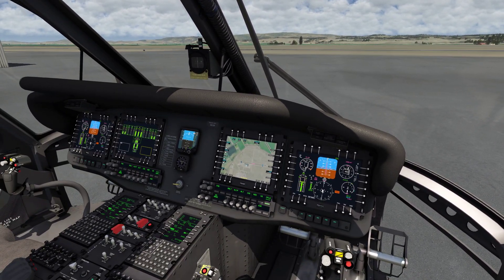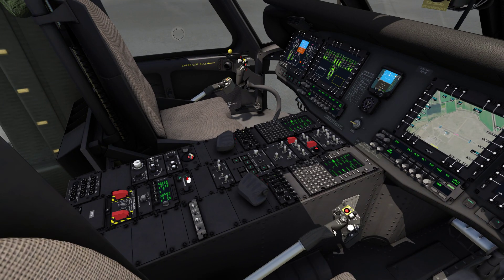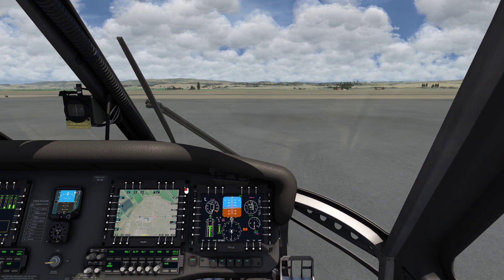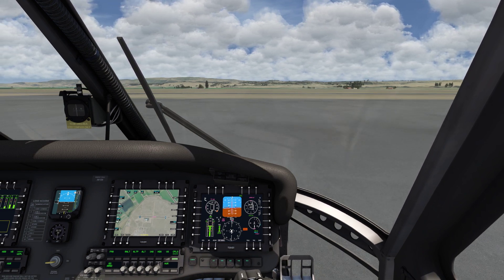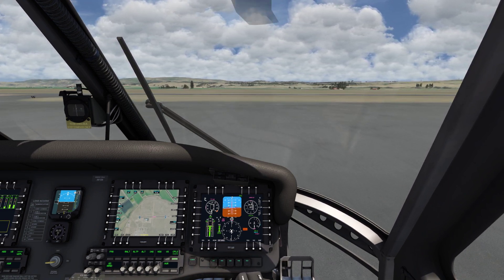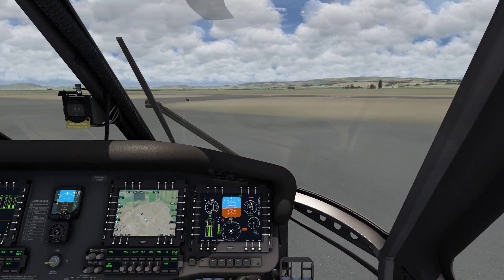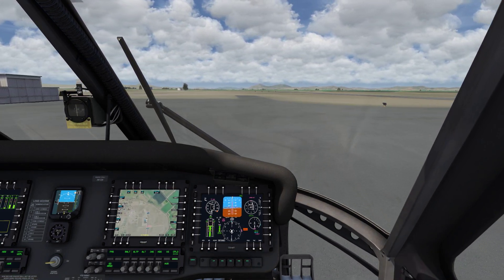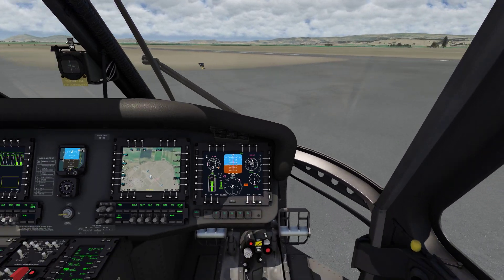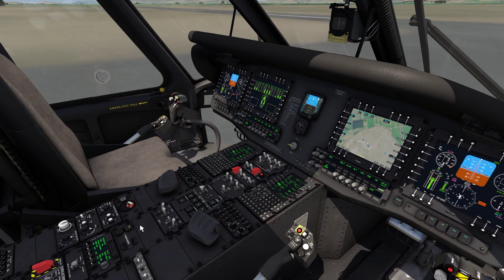This is our hover check — going to taxi out now. Forward taxi. We're secure — good, tail wheel unlock. Adding a bit of collective, a bit of forward cyclic, going straight out. Take a left turn. Slow down here — getting close to our connection point, so go ahead and drop collective until we're locked.